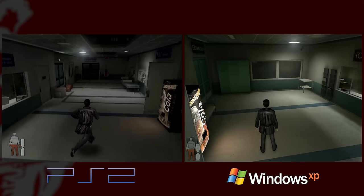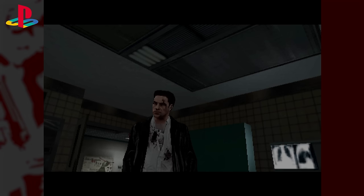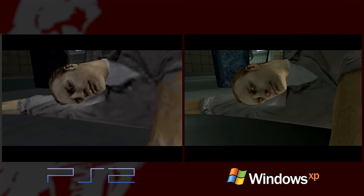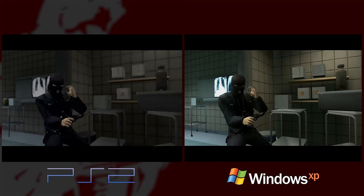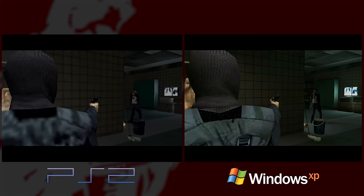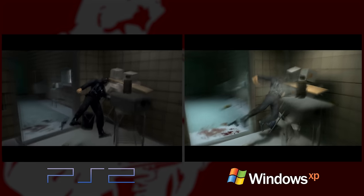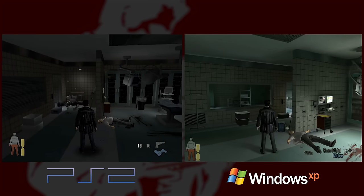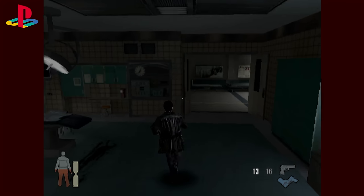As we continue down this hallway, it's worth starting to mention some of the differences. Right there you really see one of the biggest changes: textures. Doing textures on PS2 was not easy. This game was built for PC and clearly relied heavily on high-detail textures, and the PS2 just couldn't hang with that. All the textures took a gigantic quality hit — maybe quarter resolution.